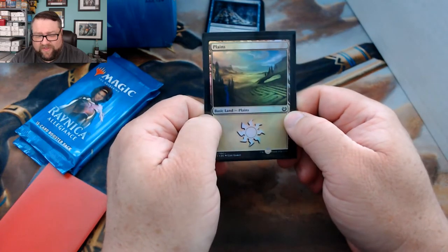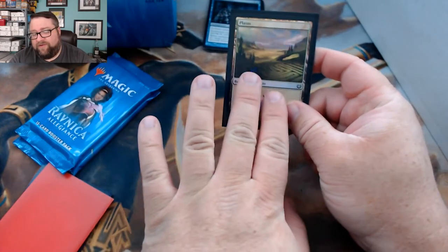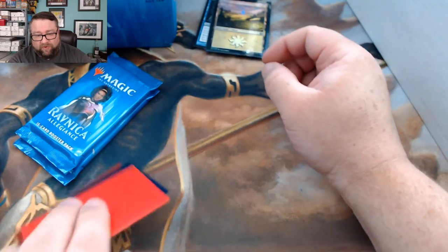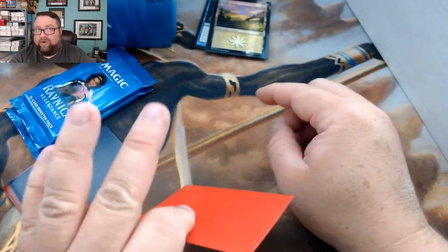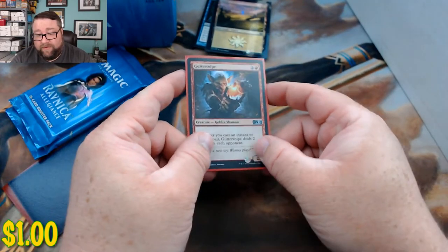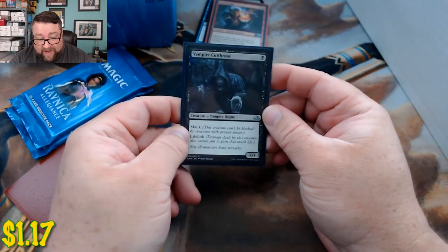The foil land is a Plains from Kaladesh or Aether Revolt — and all the lands from that block were just absolutely beautiful, slightly more out of the norm than usual. Our random foil is a Guttersnipe — not a bad one either.